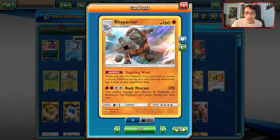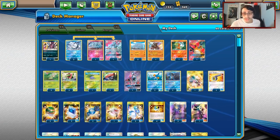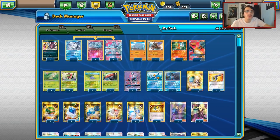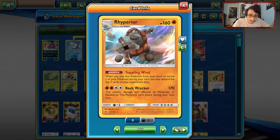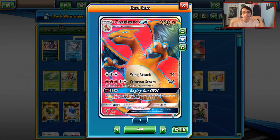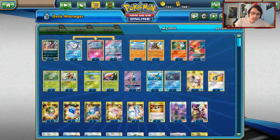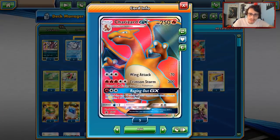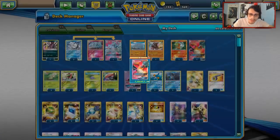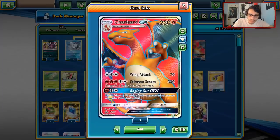It's an easy Guzma target, so we only play one Rhyperior. One thing I struggled with was finding room for cards — this is a very tight deck with so many things that go into it. The Rhyperior Ace Rola loop is the goal. We can come in with Charizard GX — Raging Out with Super Boost Energy discards the top 10 cards of your opponent's deck. If you play Toppling Wind and Charizard in the same turn, you're discarding 13 cards, which is insane.